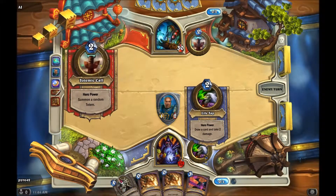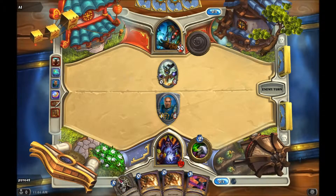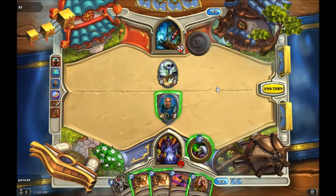His special thing is he can do two damage to himself. And the rock bar - his thing is he puts out random totems. You don't get to choose the totem, it's completely random.